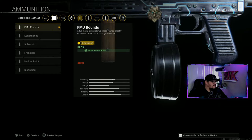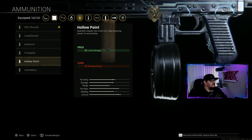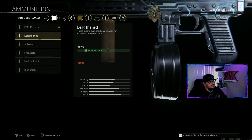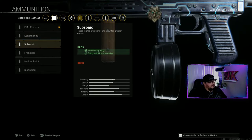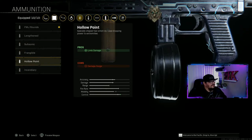Ammunition I'm using FMJ, which helps with bullet penetration. Another option is Hollow Point - pro is limb damage, con is damage range. You could also use Lengthen if you want to give it a little more velocity; that one's completely up to you. I'd either go with FMJ or Hollow Point.